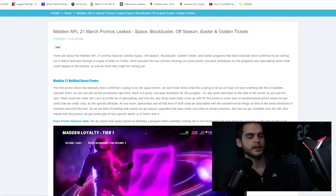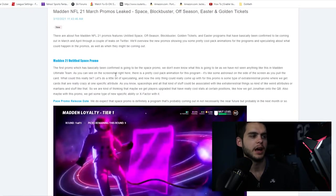As you can see in this article, it goes over the leaked promos. First up is the Madden 21 untitled space promo. This first promo, which has basically been confirmed, is going to be the space promo. We don't even know what this is going to be — we've never seen anything like this in Madden Ultimate Team. As you can see on the screen, it's a pretty cool pack animation with an astronaut on the side of the screen as you pull the card.